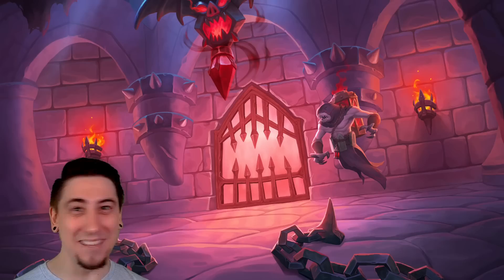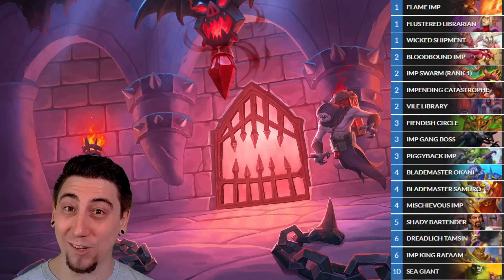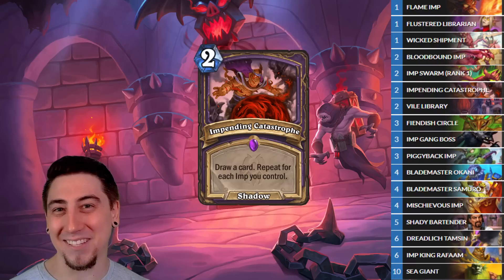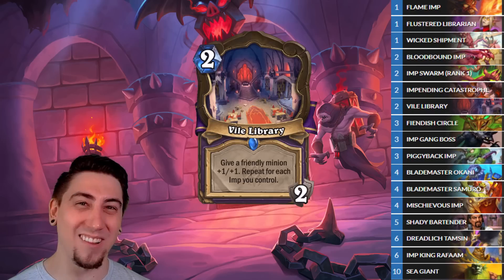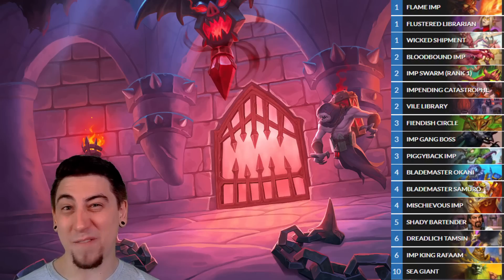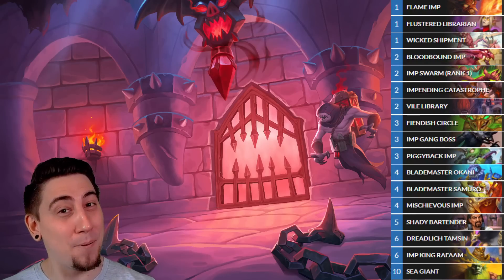The next deck is Implock. They're pushing a ton of support for this, and I had the pleasure of playing it during an early access theorycrafting event — it felt really strong. We want to play this like an aggro deck, flooding the board with as many early-cost Imps and minions as possible. We can draw a million cards with Impending Catastrophe or buff up a minion by plus seven plus seven with the new location Vile Library. We have some cool combos too — if we have Imps on the board, we can use the Vile Library buff on Muro for a board clear. We can also buff our Imps with the Shady Bartender or polish them off with Imp King Rafam. Implock is looking pretty legit this expansion — it looks pretty imp-pressive.